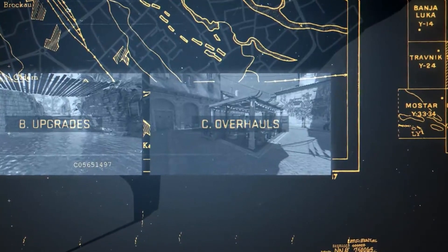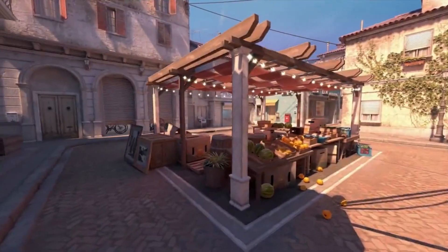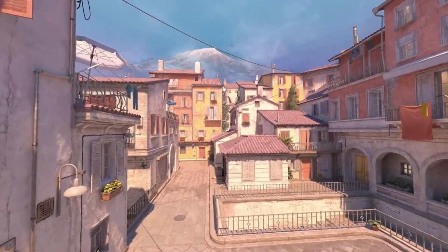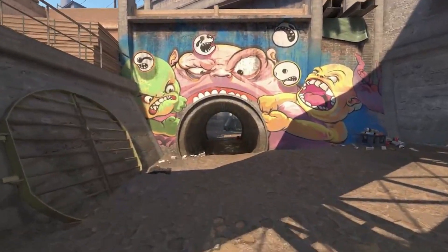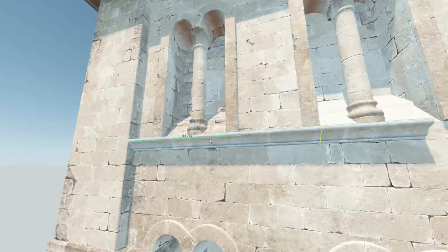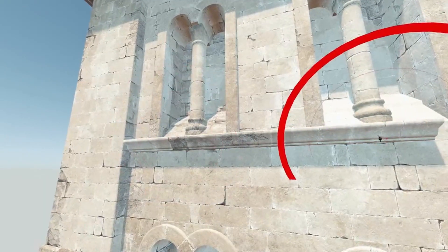And finally, Overhauls. The oldest maps have been fully rebuilt from the ground up, leveraging all of the Source 2 tools and rendering features. These tools will also be available for community mapmakers to make it easier to build, experiment, and iterate.